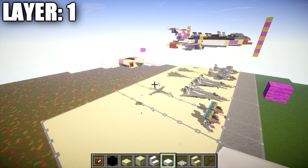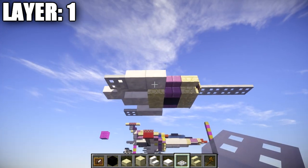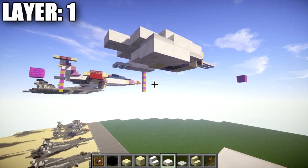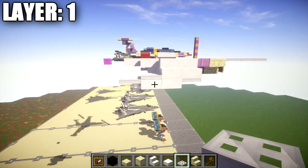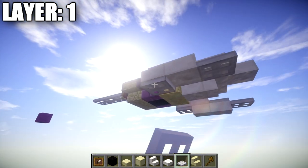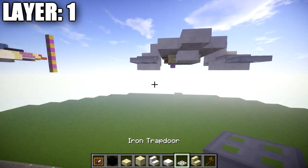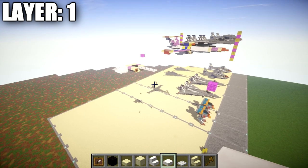Moving on to layer one — it's really simple. Place down an iron trapdoor on the bottom of the first quartz stair, then two quartz top slabs back, and then an iron trapdoor coming off that quartz top slab to create the little fin down here. Do the same thing on both sides. Once that's done, that's it for layer one — let's move on to layer three.